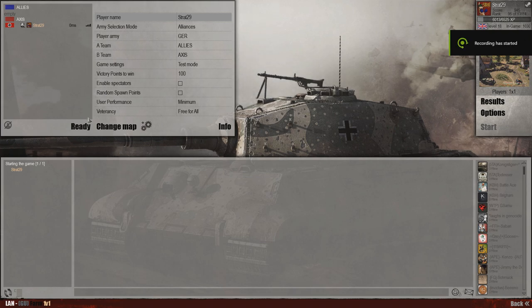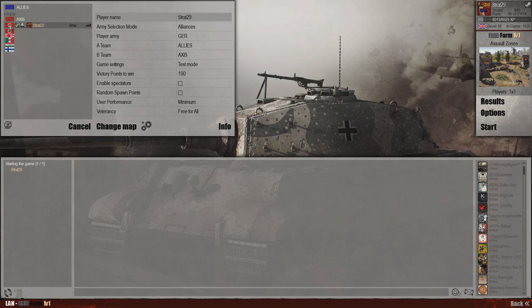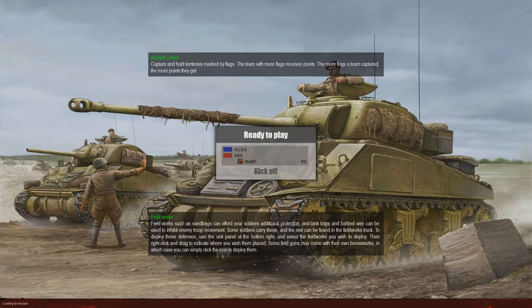G'day guys, continuing from my previous video checking out the Allied nations on the mod Valkyrie, I'm going to check out the Axis nations. First off, Germany — you can see the historically accurate flag, given the go-ahead by Deltadude, so it's okay and won't get banned.